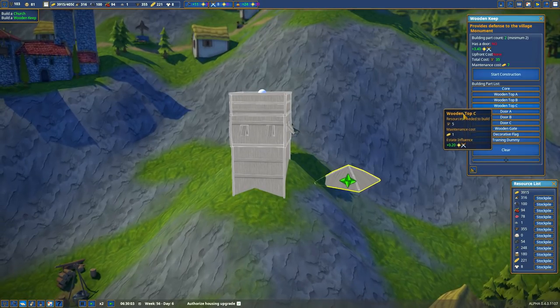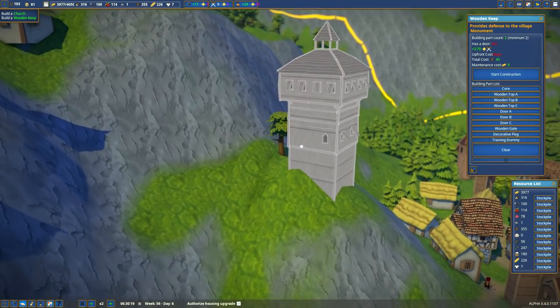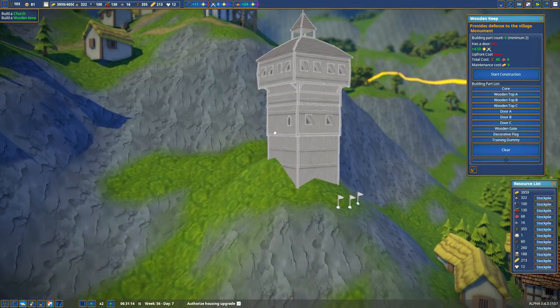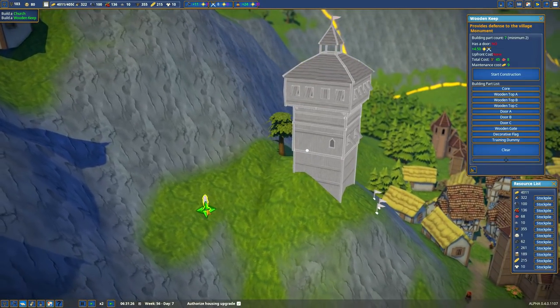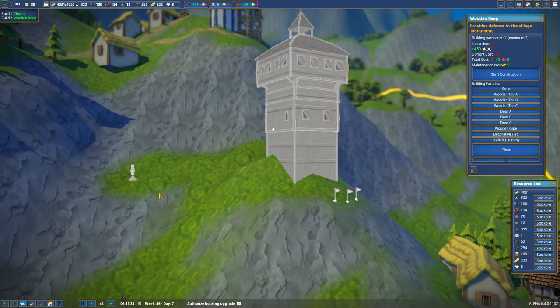What top do we want to use? Top C is silly. Top B — I don't think I've used top B before. A decorative flag. There we go, lots of flags. Training dummy, of course — we'll go over here in the little field. They don't have a lot of places to train.